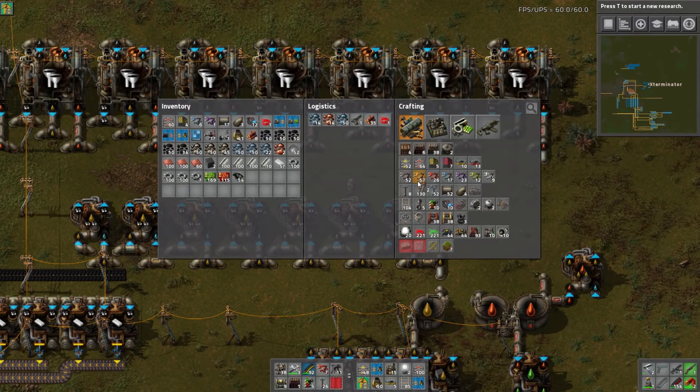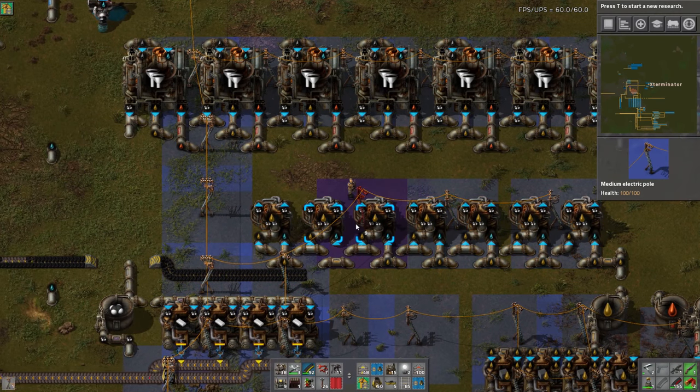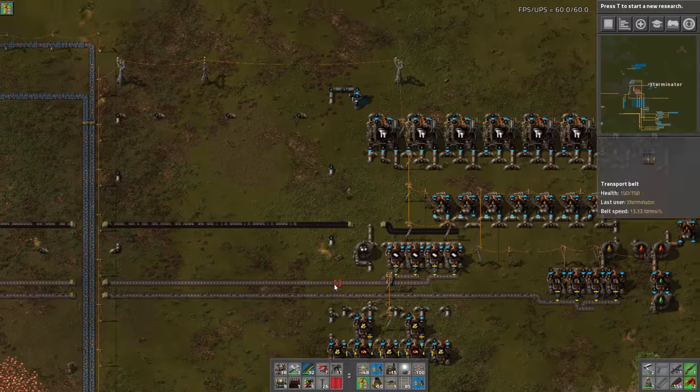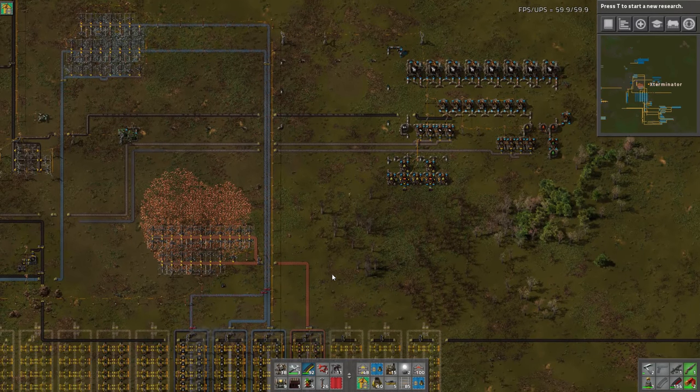Let's do some medium power poles in here. Is this going to work? Let's do like every two - should work right? And then we'll just need some water. We also need water here. There's no way I'm going to have enough undergrounds for this. Let's go pick some up really quick.